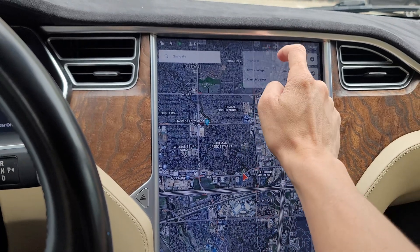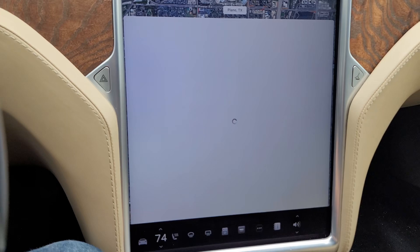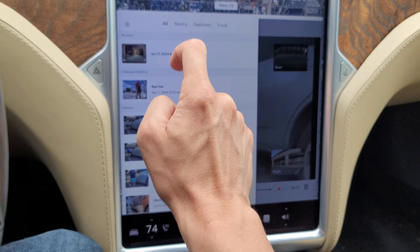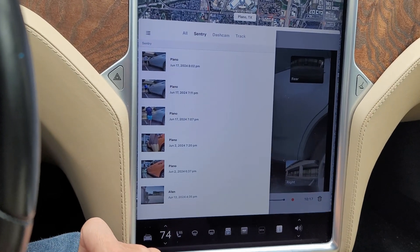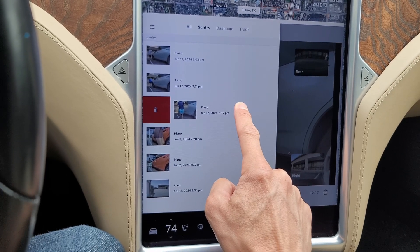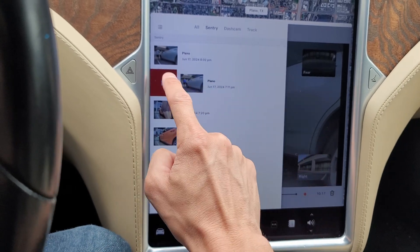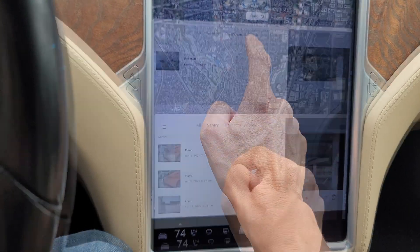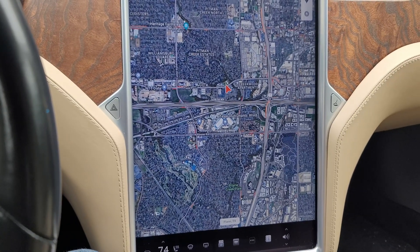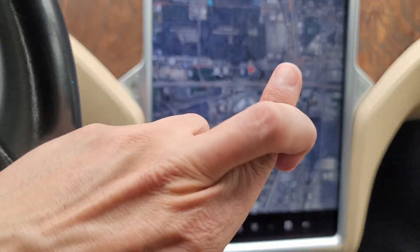The other cool thing we got is over here in the viewer for the dash cam and Sentry Mode. The new feature is that we can swipe in order to delete recordings, which is pretty cool. I don't think I need these, so I'm just going to go ahead and delete those. I'm also hoping to get the Sentry video preview later where I'll be able to see those previews on my phone — hopefully they'll be building that for Android in the future. Fingers crossed.